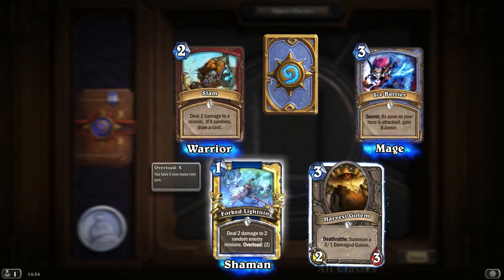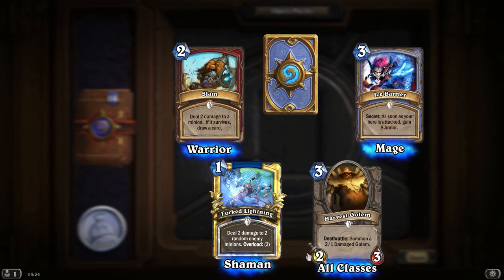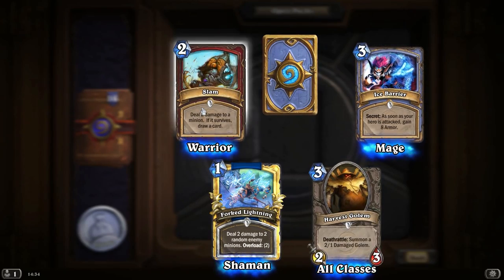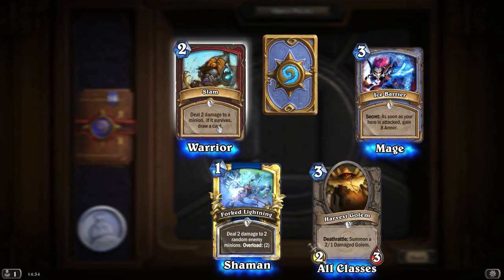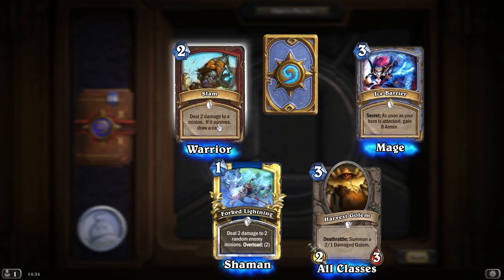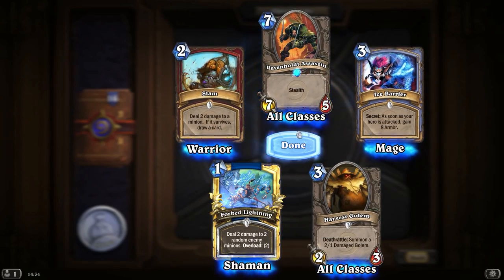Just one rare here, but a Golden Common which is Forked Lightning. We're getting a lot of Shaman cards, or maybe I'm just noticing them more. Haven't seen Slam before — deal 2 damage to a minion, if it survives draw a card. That's the kind of thing you might do to your own minions, maybe.